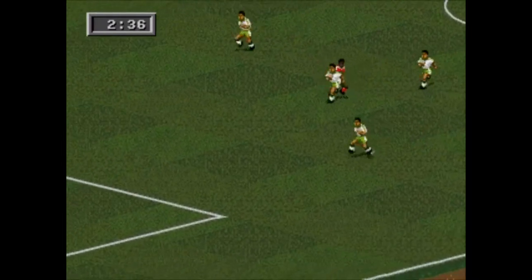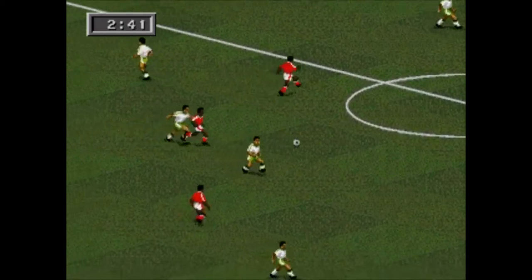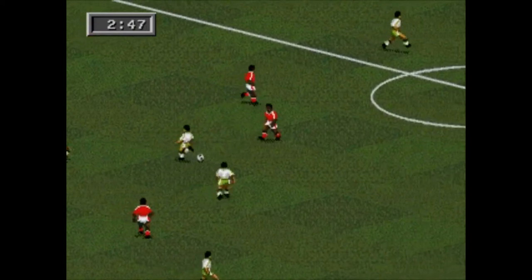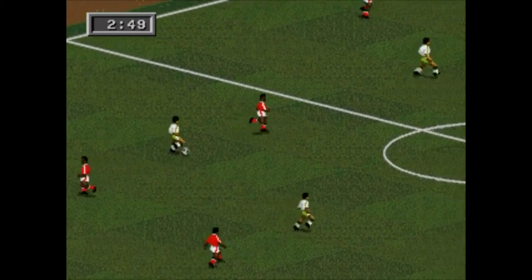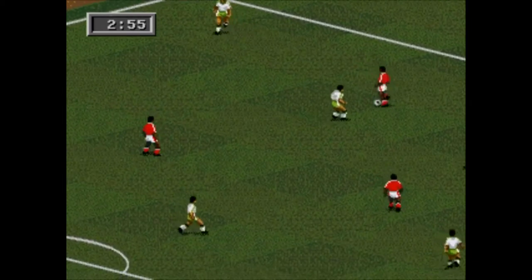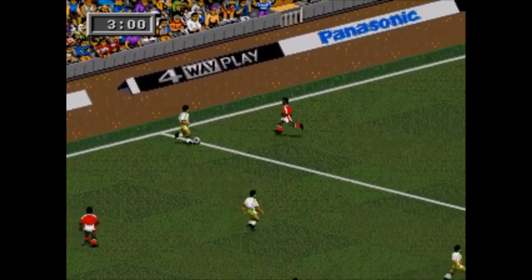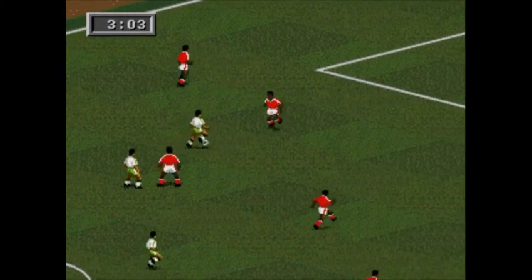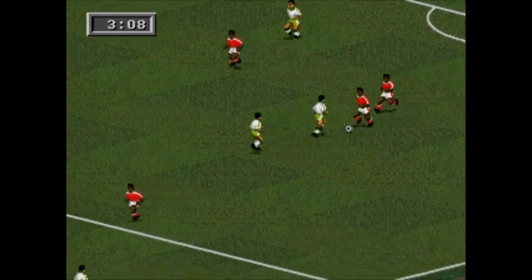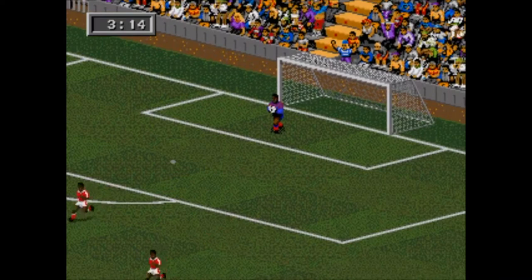Here come Egypt now — long ball but no one's on to it, Saudi Arabia clean up. Some battling in defense. Egypt have been one of the standout performers in what is a pretty open group. You would have fancied Uruguay at the start of the tournament, but they are out. Both these sides still have a chance — a draw benefits Egypt, but a win for Saudi Arabia would completely flip things around.